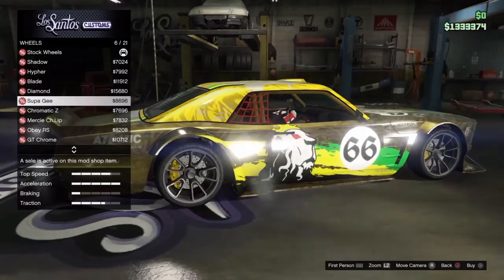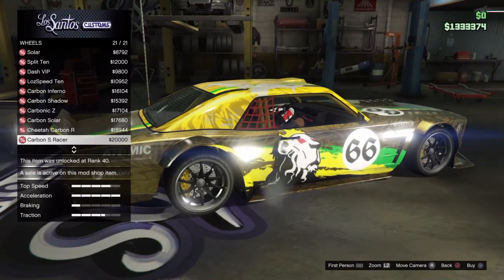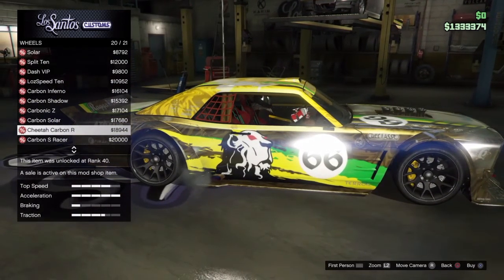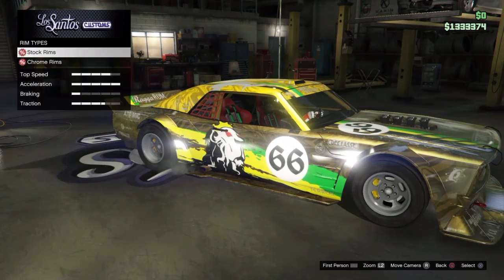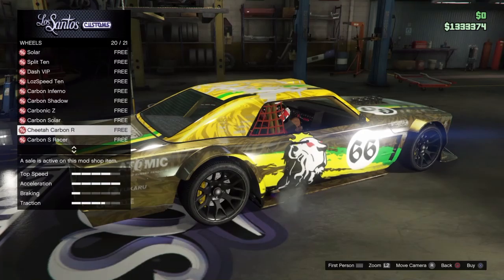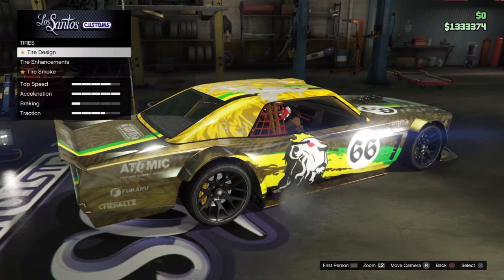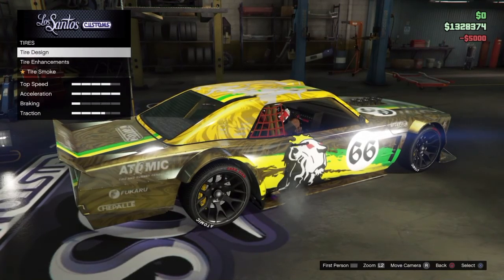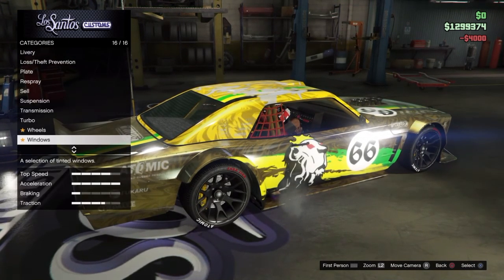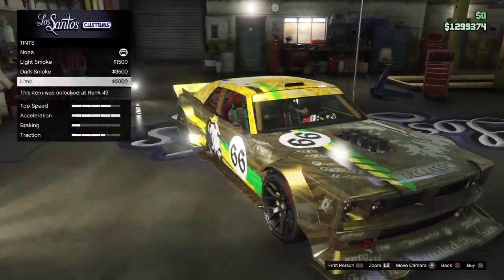I love the stock rims but I wish I could change the color. You can do a glitch with the iFruit app but I don't want to go through all that. These wheels also look really good on it. I also get free chrome rims because I completed a heist finale like 50 times — you've got to grind those heists out. I get these free supercar rims all the time which is awesome because those are pretty expensive, and it saves a lot of money when they're free.